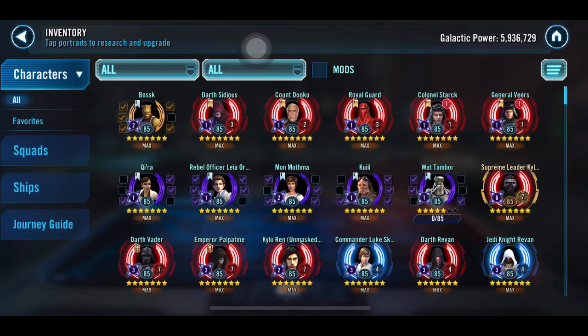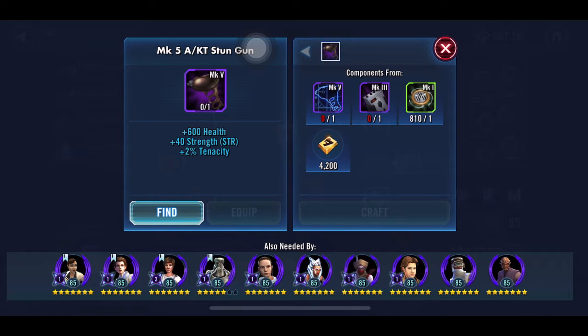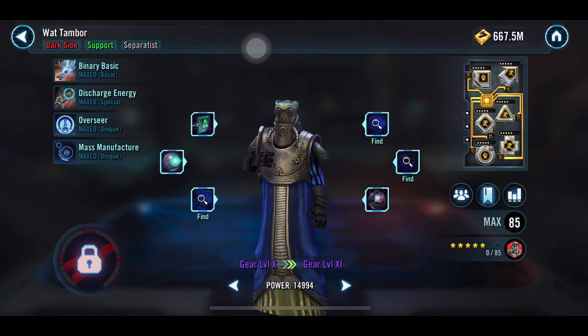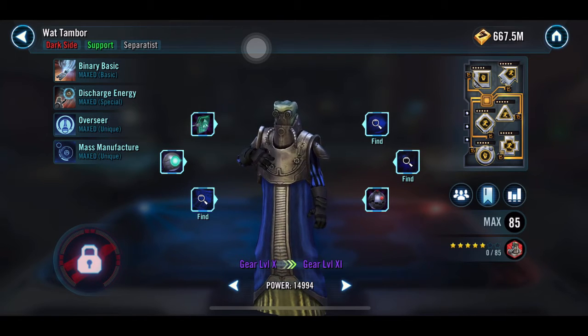No progress on Kira, Mon Mothma, or Quigon — I almost thought there was progress on Quigon because two pieces were lit up, but they turned out to be the same thing. Something cool though: the guild earned enough shards to get Watt Tambor up to five stars. I know it's not ideal — he can't get to relic status yet — but it's still cool to star him up. It was 0 out of 85 — I had perfectly just enough 65 shards to get him there.